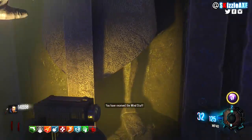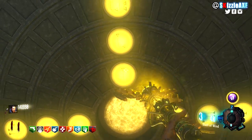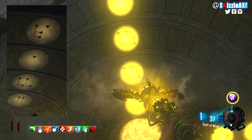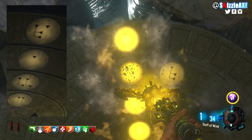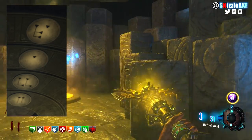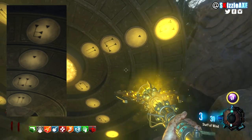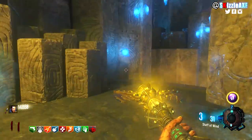The first step to upgrade the wind staff is to make your way back to the crazy place. You will see 4 rows of symbols — shoot the correct symbols in the row I'm indicating. The correct input symbols will be on screen: the first is like a double-L or double lines, the next is double-L again, the third is an apostrophe, and the last is like an L and apostrophe. Simply shoot the correct symbols and you've done the first step.